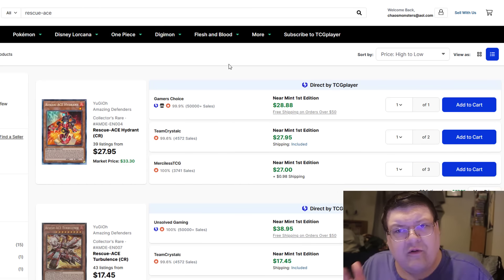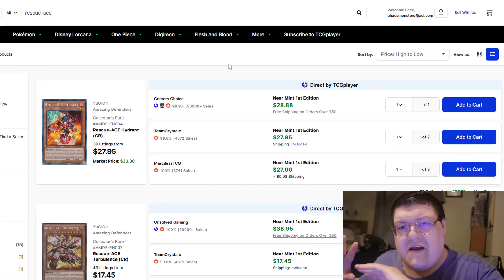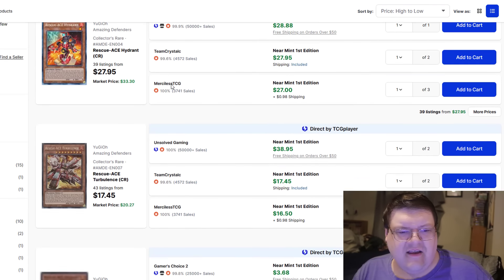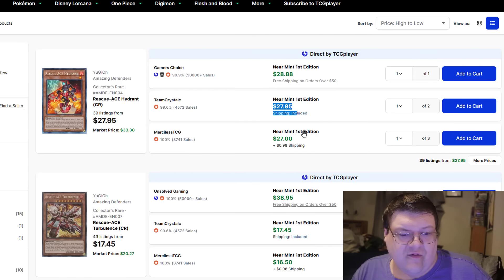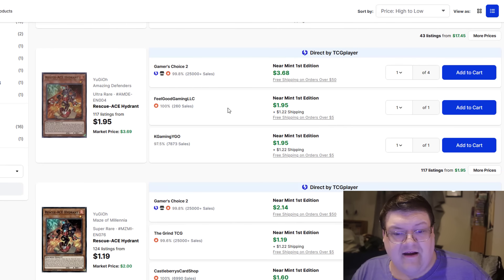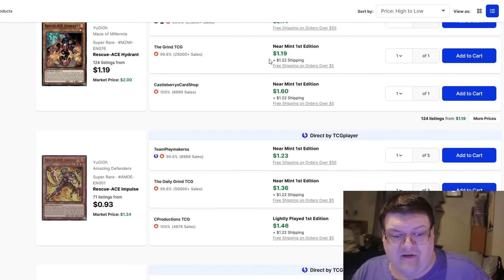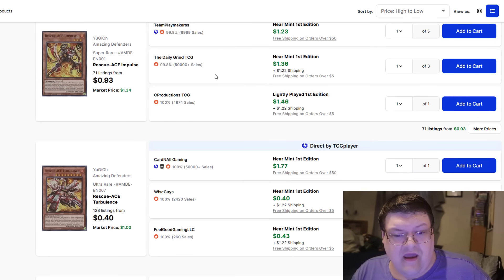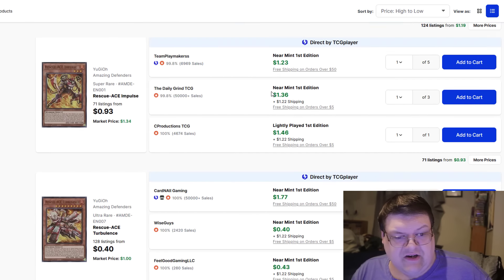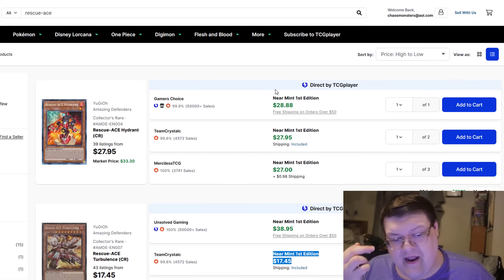Also, the OCG's been having a fun Rescue Ace time. I don't know if this is going to follow suit in the TCG or not. This deck is not really our forte as of late. It's not to say the deck isn't good, but you'd still get CRs for $28 and turbulences are down to $18. The mighty have fallen. Hydrants at a nice $2, and the super rares also still $2. Impulse is still about $2 as well. It's kind of interesting just to see how the Rescue Ace stuff — they reprinted it, it fell off the meta.